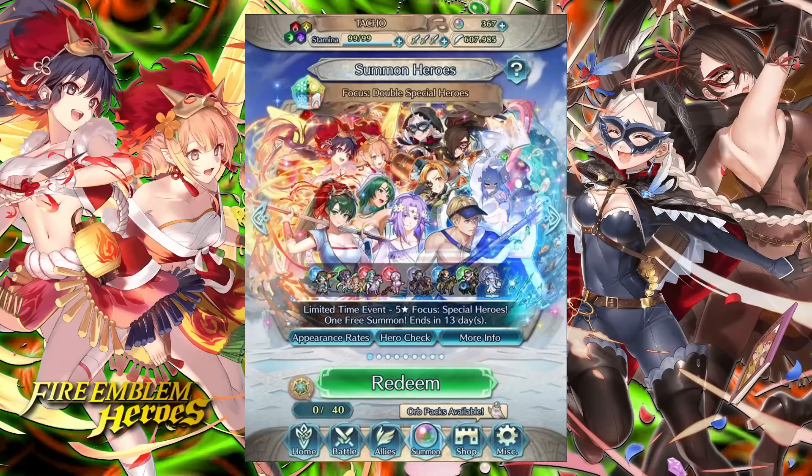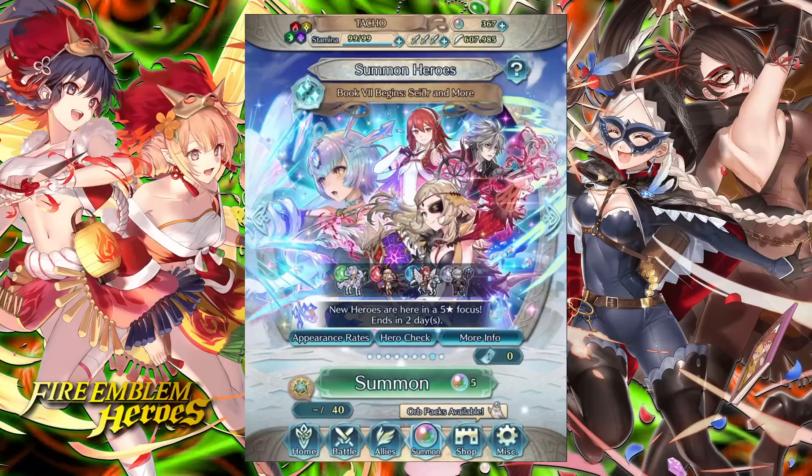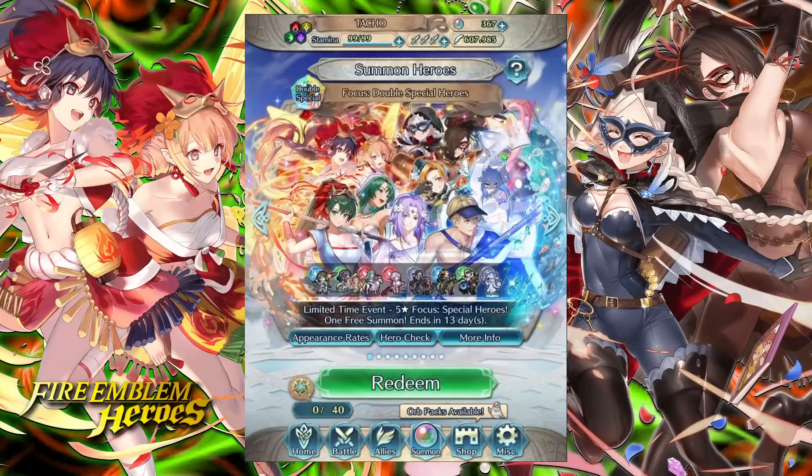Just a quick update: we are getting a Legendary Banner trailer tomorrow, so I find it very suspicious that they would drop a rather good Double Special banner — and by the way, I think this is way better than the one we had last time. They're dropping this as obvious bait because the Legendary trailer tomorrow is presumably going to have something good on it. I actually summoned a ton of copies of Rearmed Ophelia because I wanted to give her Canto Control, and Canto Control is going to be on the trailer tomorrow. But there's actually a substantial amount of good units on this banner that we need to address.